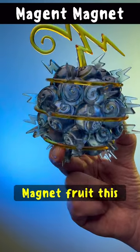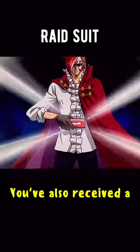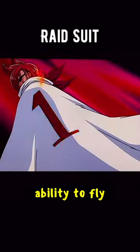Fruit number two: the Magnet Magnet Fruit. This paramecia-type devil fruit allows the user to create magnetic forces and use them to control metal. You can even assign magnetic polarities to something. You've also received a Raid Suit, which will enhance your speed, strength, and durability, and give you the ability to fly.